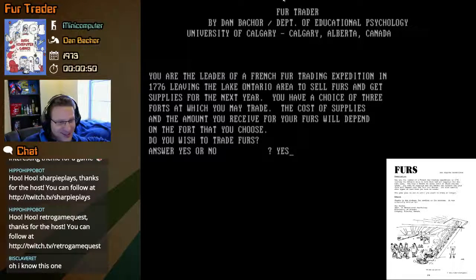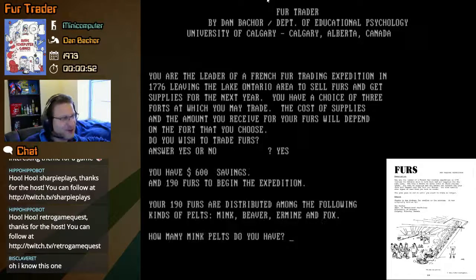Retro game class — thank you for those. We have $600 savings and 190 furs to begin the expedition. Your 190 furs are distributed among the following kinds of pelts: mink, beaver, ermine, and fox. 'Ermine' — I've never even heard of that animal. It's another name for a stoat, which is a short-tailed weasel.